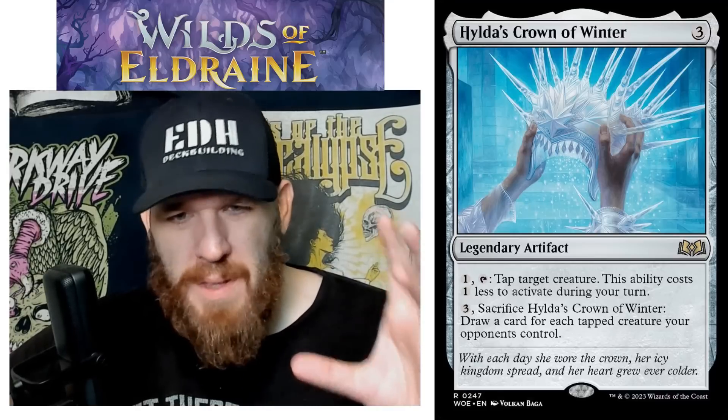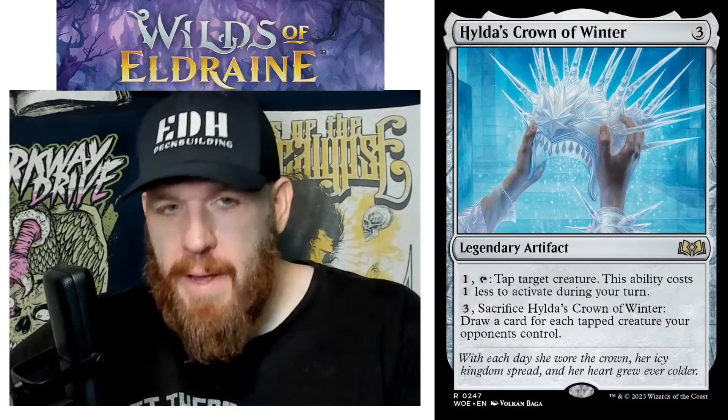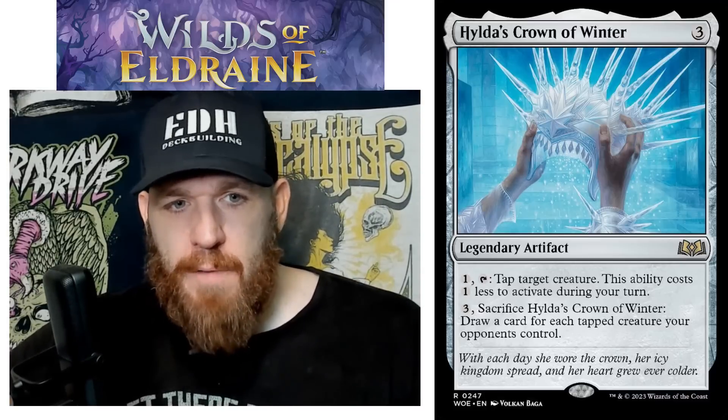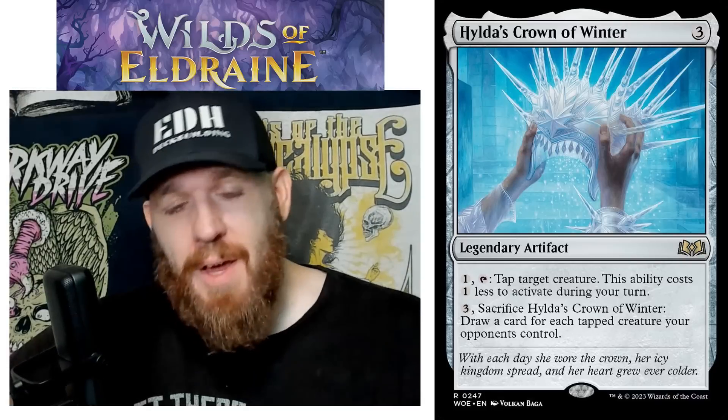Also an absolute slam dunk in a deck of mine is Hilda's Crown of Winter. I love that they made it a colorless card — it can fit anyone doing this theme no matter what color you're playing. Three mana legendary artifact: pay one and tap — tap target creature. This ability costs one less to activate during your turn, so if you do this on your turn it's going to be free. Even on your opponent's turn it's only going to cost one.